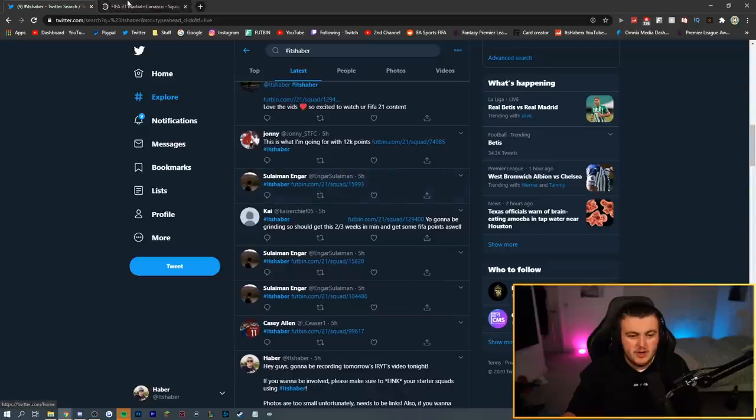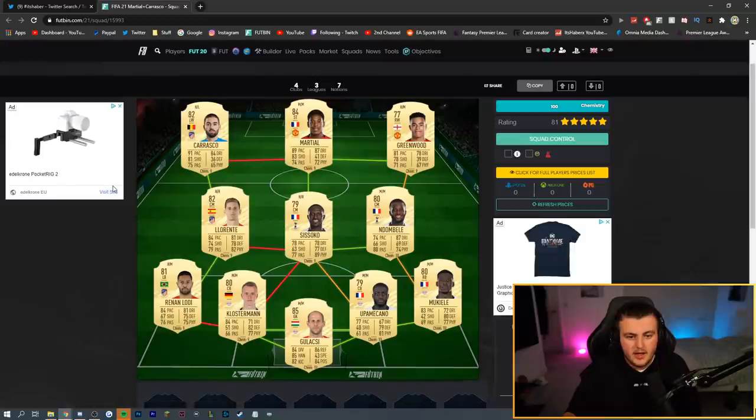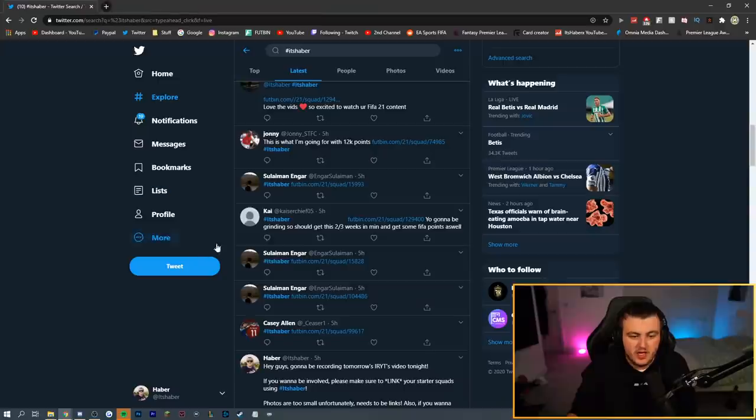Next one from Suleiman Engars — Martial and Carrasco are in the squad. I think he can go with a better right wing than Mason Greenwood. Obviously I love Mason Greenwood — the guy is fantastic — but I think you can get a better player at that right wing spot. Apart from that, the squad is very meta everywhere else in my opinion. I would guess it's very meta everywhere else — it looks really, really good.